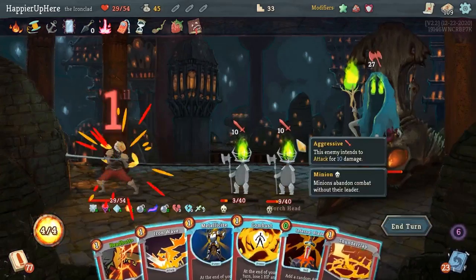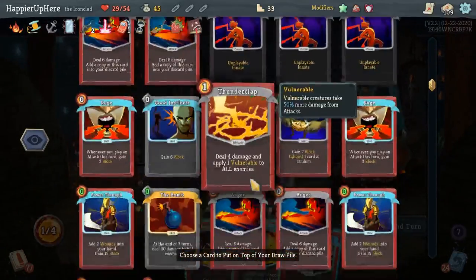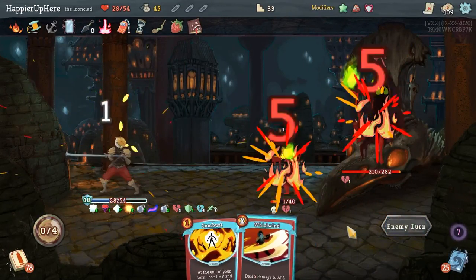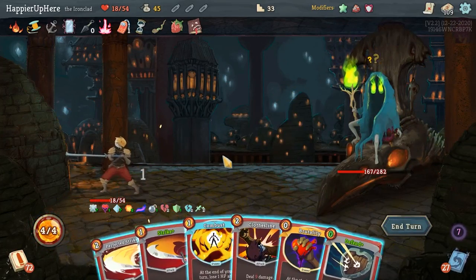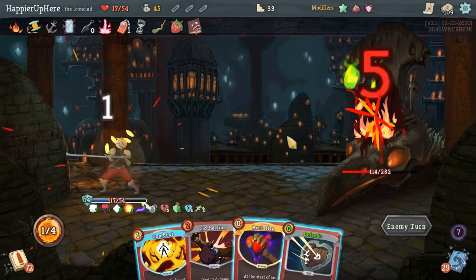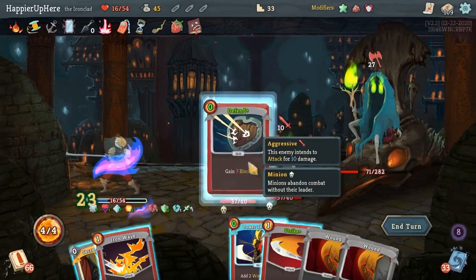Next turn the minions are dead. 27 incoming — Infernal Blade gives me Whirlwind, not super helpful. Let's do Metallicize and Headbutt the Perfected Strike that I didn't play, then Iron Wave for a little bit of block. He's summoning again — let's double up on the Perfected Strike and then a regular Strike. I won't do another Brutality — I'm now worried about my HP.